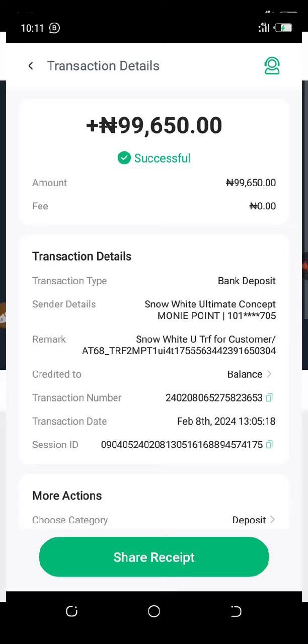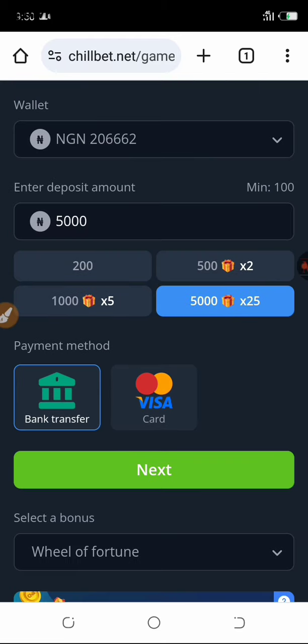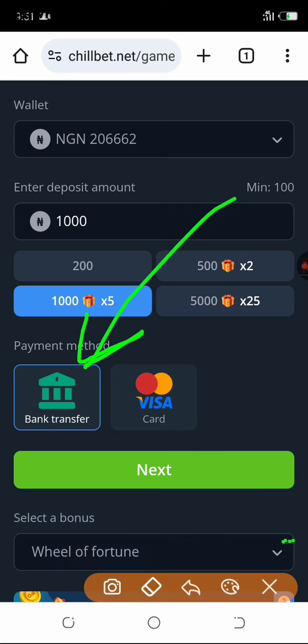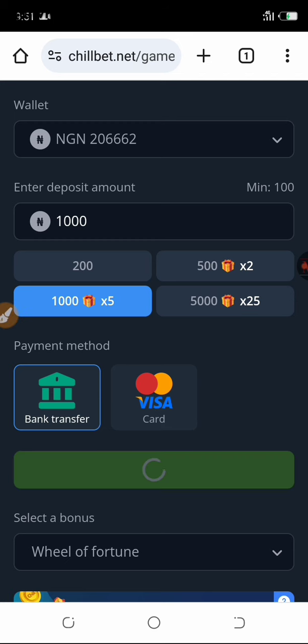My account balance is 206,000. I withdrew about 99,000 yesterday, and I made this 200,000-plus just today. For example, if you want to deposit 5,000, just put the amount and click on bank transfer. You can also use your card. If you're not in Nigeria, you can use Bitcoin or other crypto payment options.